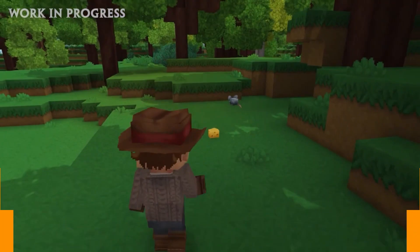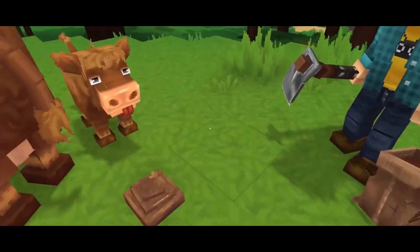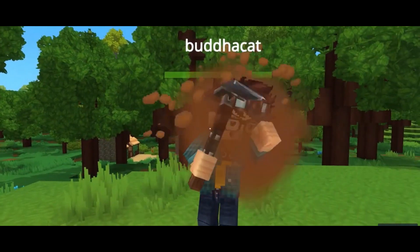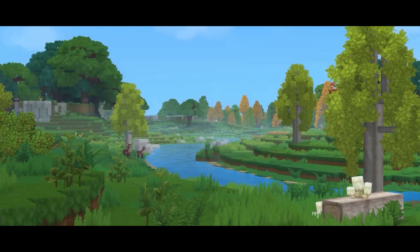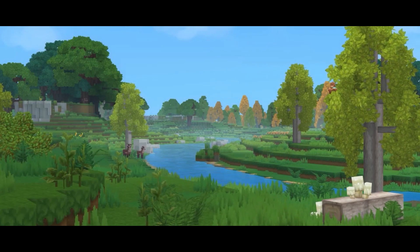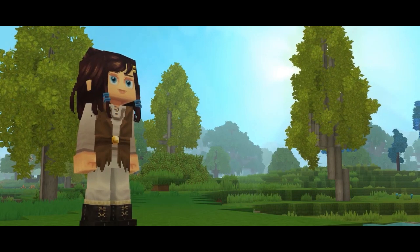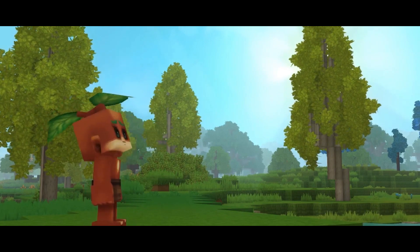Cattle, sometimes known as cows, are an animal mob that may emerge in game with the introduction of Hytale. Cows spawn in the Emerald Grove, Zone 1, and it's likely that they may be domesticated for milking and other reasons. According to an interview with Moo, a Hytale content moderator, this creature's name has been officially verified. It's also been demonstrated that cows are capable of defecating.